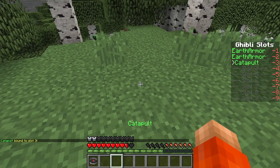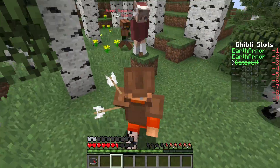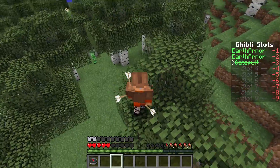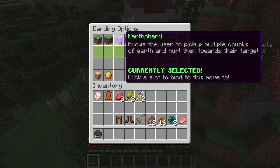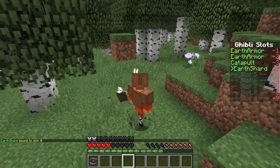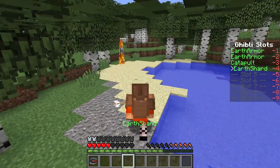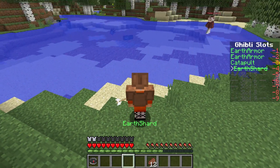As an earthbender you can also use it with metal and get iron armor. I'm gonna try catapult — whoa, holy crap, that's cool! Did you take fall damage? No, but I'm getting shot. There's a lot of fun. No fall damage — that's cool. Creepers! I'm gonna try earth shard, which picks up multiple chunks and hurls them towards the target. Let's see if I can do that against some mobs. Oh come on, I want to kill this thing! Oh you got him — yay! Advanced fishing. Earth fishing.